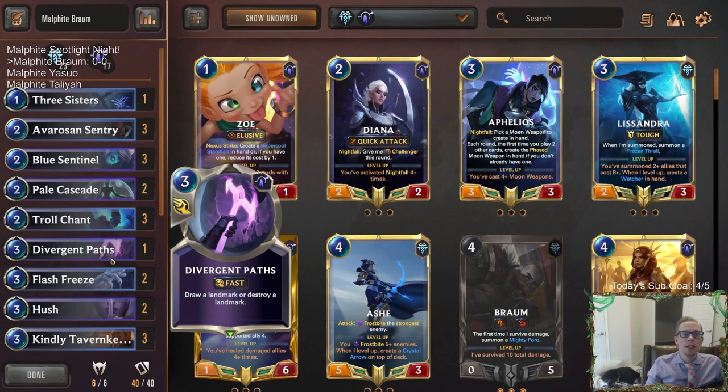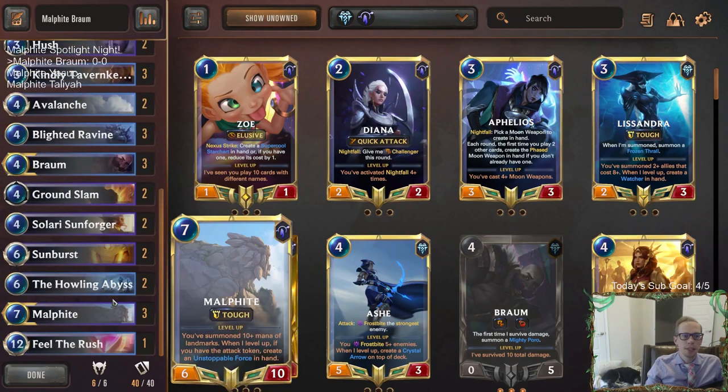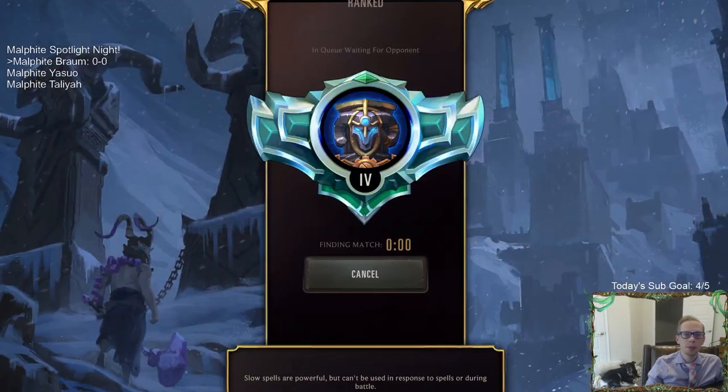We have one copy of Divergent Pass — if we play against Thralls we can destroy a landmark, and if not, we can draw one of our own landmarks. Let's have some fun with Howling Abyss and Braum Malphite, this control deck. Alright, first game — we'll go play our five games in ranked.